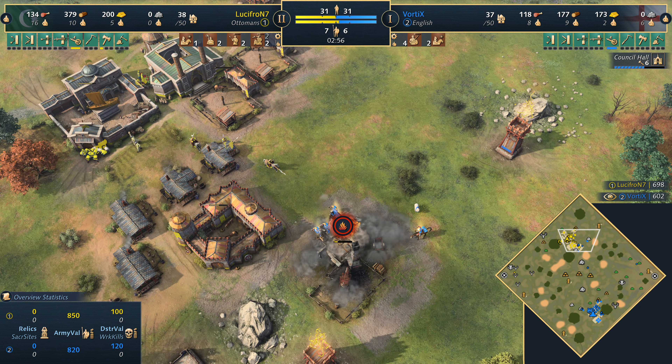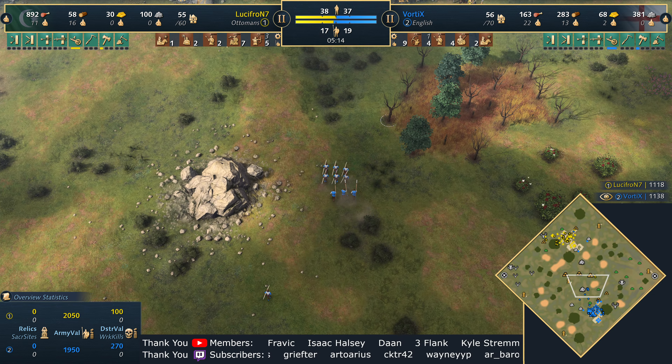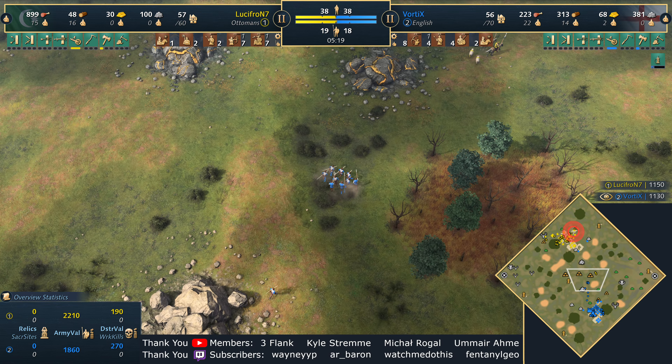He's only got 180 stone in the bank. He's got eight villagers, so it's got to be a second town center. The question is whether it can be denied and whether Lucifron can put a little bit of pressure on him. He's got plenty of units at home though, Vortex, so it shouldn't be too much of a problem. Speaking of those units, they do start to move out a little bit. The map is Regions — it's certainly something important to talk about, the resource distribution. You can see on the minimap: on the west side you've got the deer pack, on the east side you've got the berries.